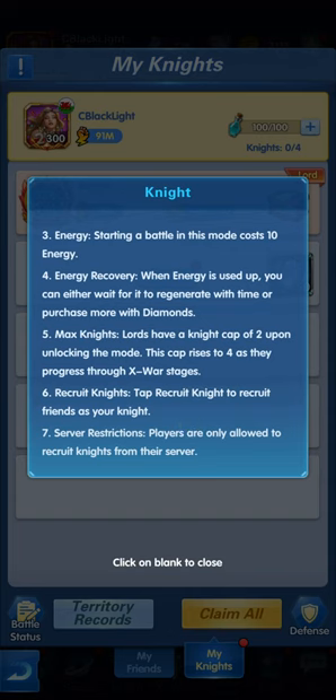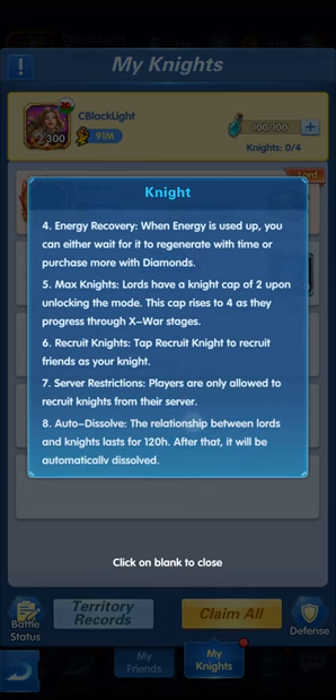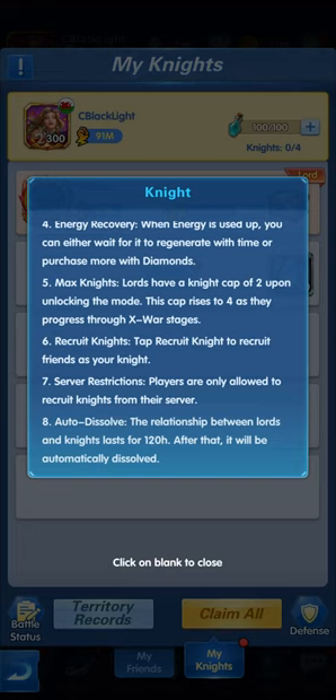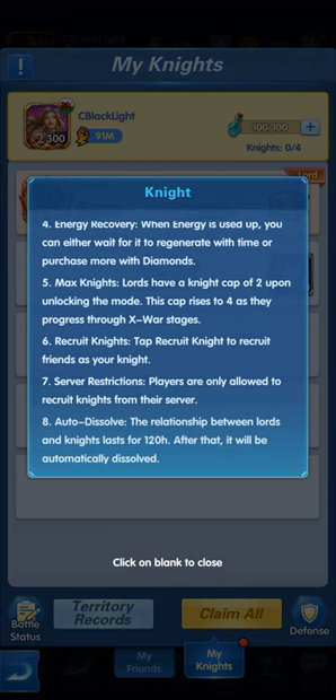Starting a battle in this mode costs 10 energy. Energy recovery: when energy is used up, you can either wait for it to regenerate over time or purchase more with diamonds. Max Knights: lords have a knight capacity of 2 upon unlocking the mode, and this cap can be raised to 4 as they progress through X-War stages. You can also recruit friends as your knights, but server restrictions mean players are only allowed to recruit knights from their own servers.